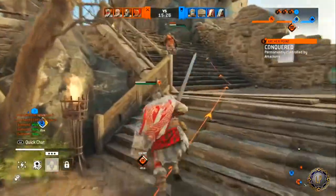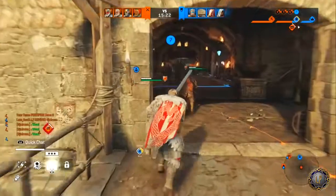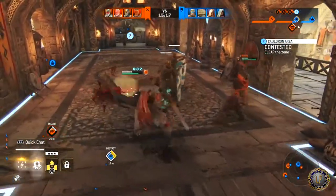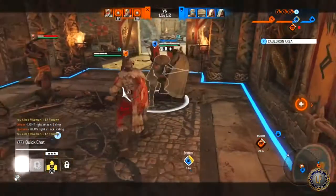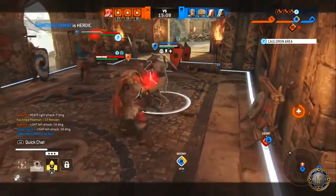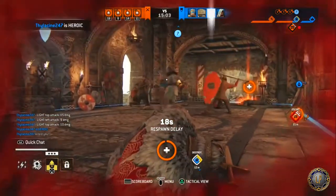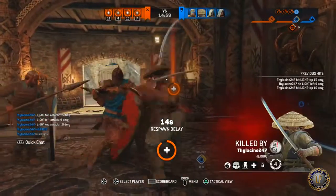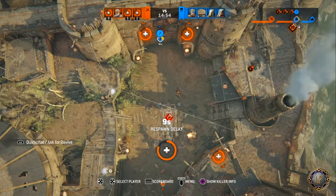To exit offensive form, press Circle on PS4 to return to defensive form. Suffering a hit will also cause you to return to defensive form, as will not holding R2 after an attack in offensive form. For zone attack: cancel after the first or second attack with Circle on PS4; you cannot fast flow into offensive form from a zone attack or sprint attack.